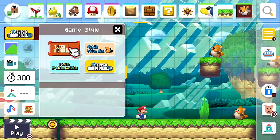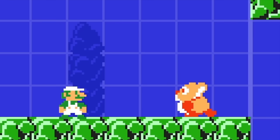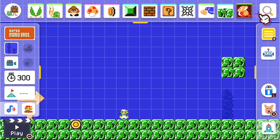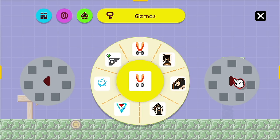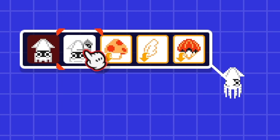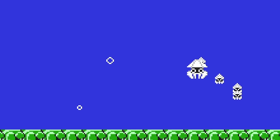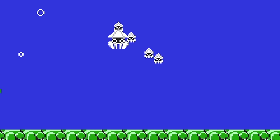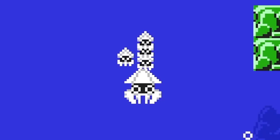We're going to head back to Mario 1 and go underwater, because we have a new enemy. Bloopers — we've had bloopers for a long time, but now if you long-press a blooper, you get Blooper Nanny and her baby bloopers. Now you can annoy people playing your levels with little tiny baby bloops. They do actually shoot out after a bit as well. That is awesome!